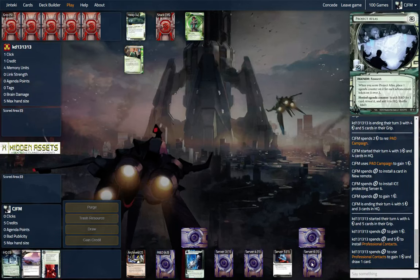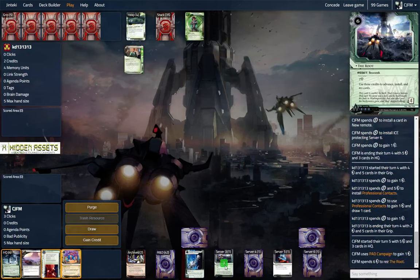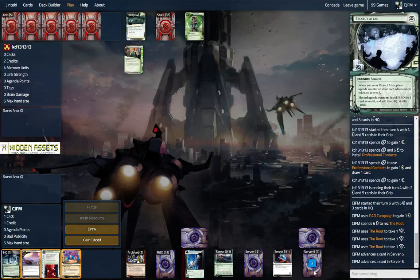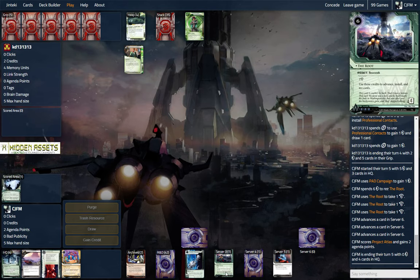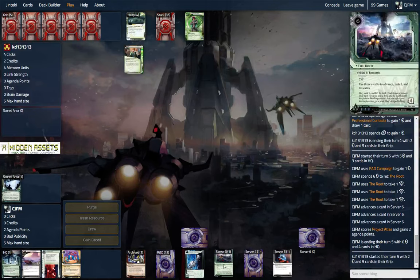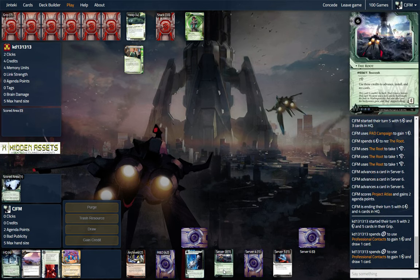Looks like we might actually score this Atlas, which will be great for us. We're going to rez this and use the 3 credits — which is sweet. We have our engine online. We've got a Pad Campaign; we're going to be gaining 3 credits a turn to do stuff. This might get trashed — I would imagine — it costs 5 though, so we'll see. We're totally fine with the runner trashing our stuff because of the Museum of Histories.